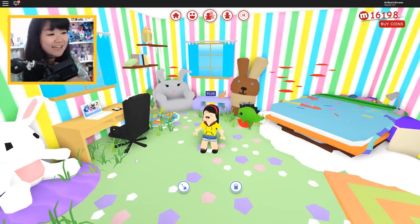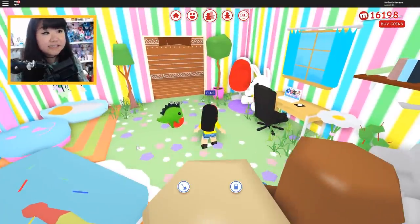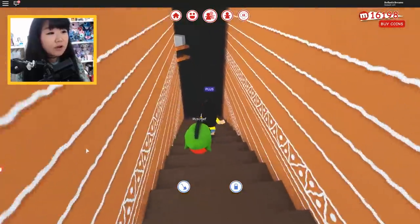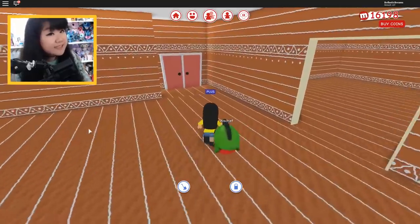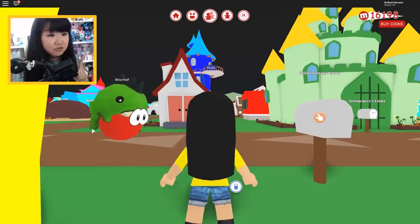And I'm so, so excited! If you watched my last Meep City video, we actually bought this gingerbread house estate and we decorated our Easter room. However, we do need to get back to our school project — we are still not done with our school. And today I want to dedicate the time to make the principal's office and the detention room.